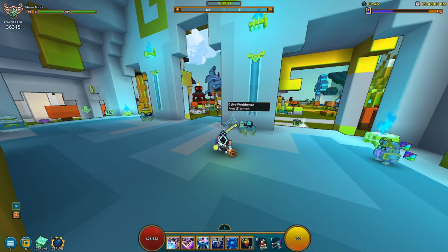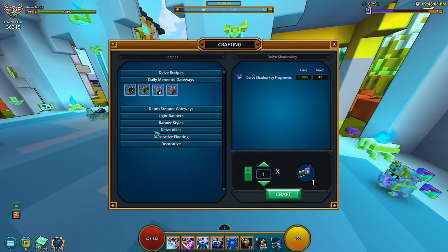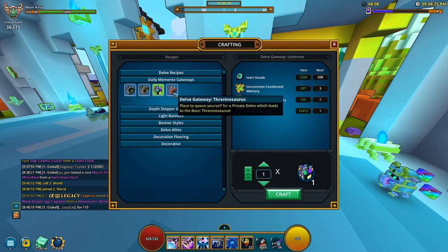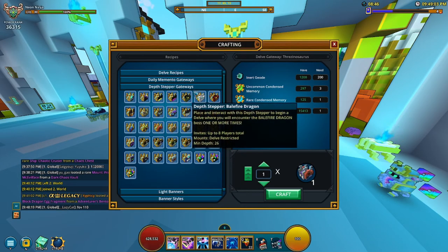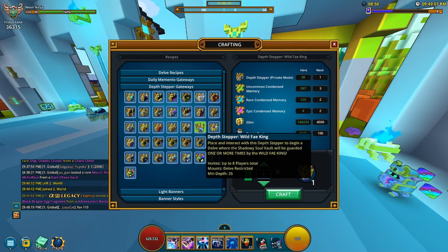Back to the game — the last thing I want to show you is the Delve Workbench. If you go over here we have Daily Memento Gateways, so if you need a specific memento here you have a shot at getting it. You can look these up in the marketplace to get more portals, which will be helpful. These change daily, so keep that in mind. We also have Depth Stepper Gateways where you can find a specific boss or biome.